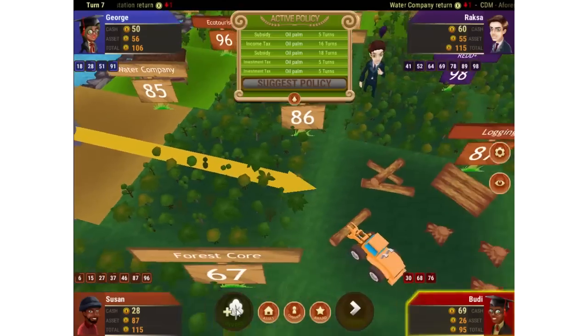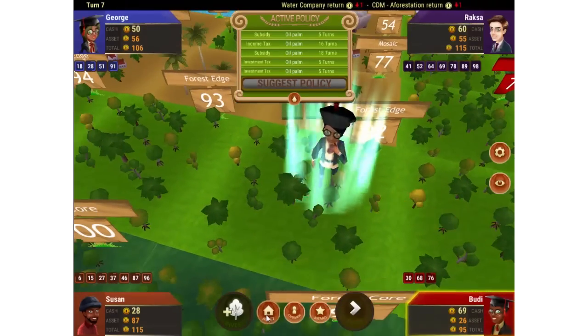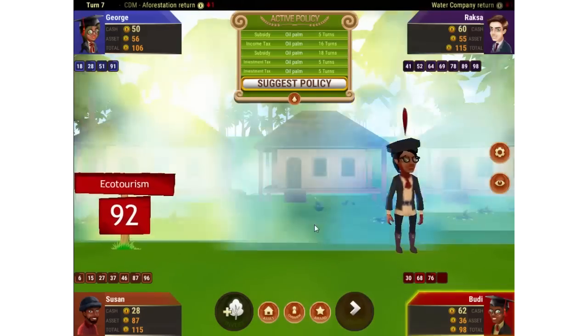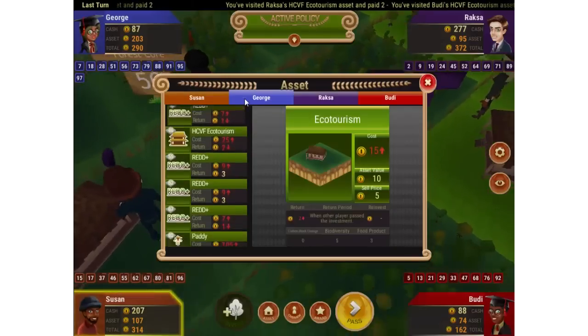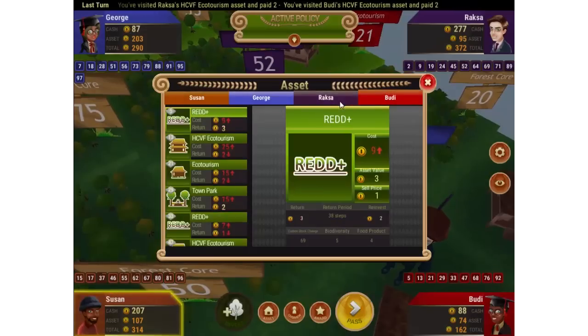Each player starts with 100 points. On your turn, roll the three dice to move along the board. The maximum number of patches you can move in one go is 18. When you arrive at a land use patch, you can choose to make investments depending on where you've landed. Each investment must be paid for at the beginning, and if you have invested wisely, you can receive payments throughout the game. When making your investments, consider details such as asset value, selling price and environmental status.